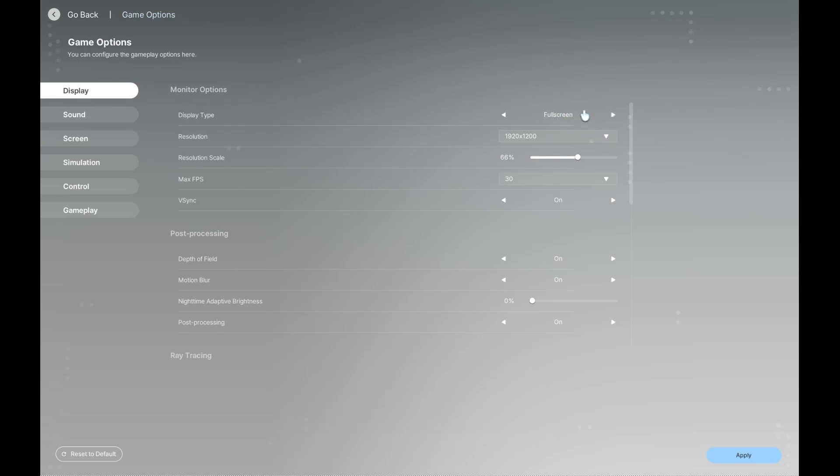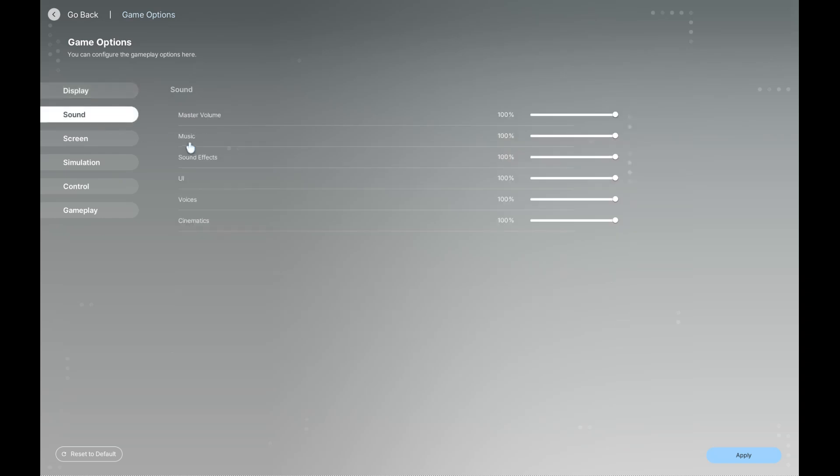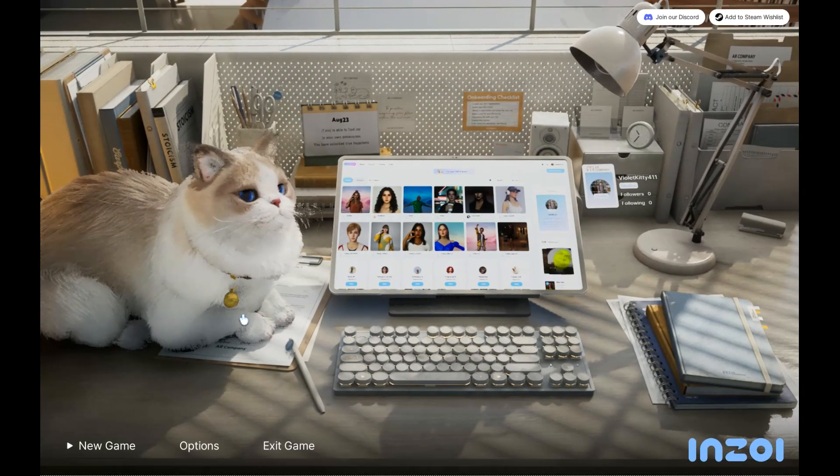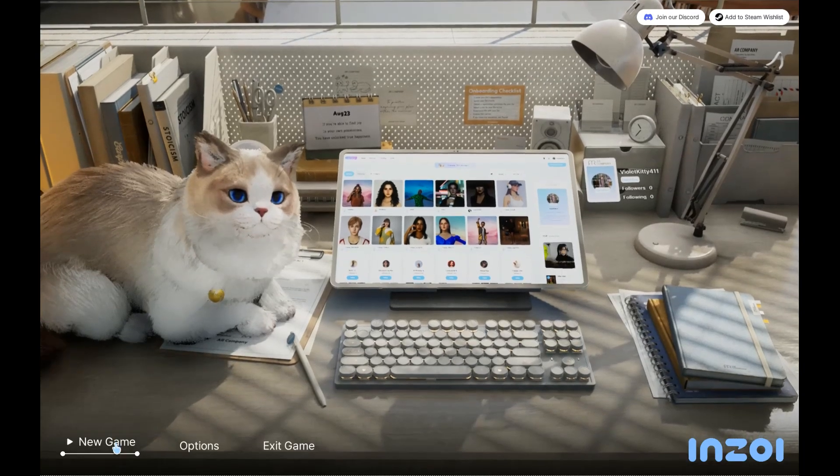The studio ships with it in windowed full screen, but I have it windowed and I've reduced the resolution to 1920x1200, simply because it's easier for me to do recording with the resolution set that way. I'm going to eliminate the music as well as the sound effects and the UI for now, because I do find them annoying. Now let's go ahead and start a new game.